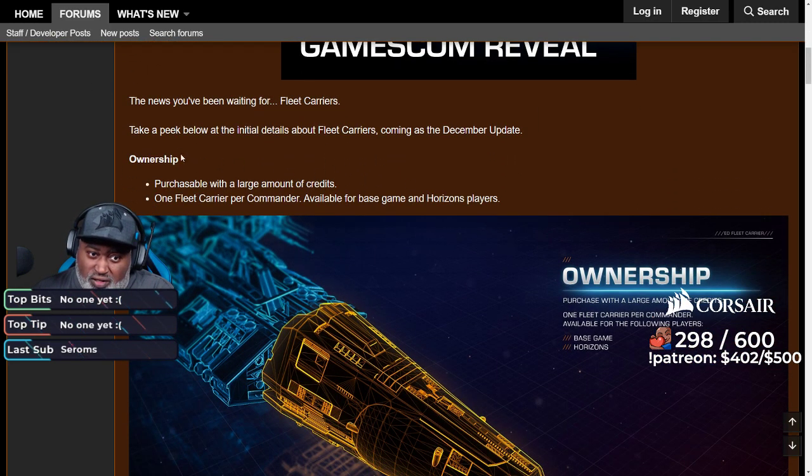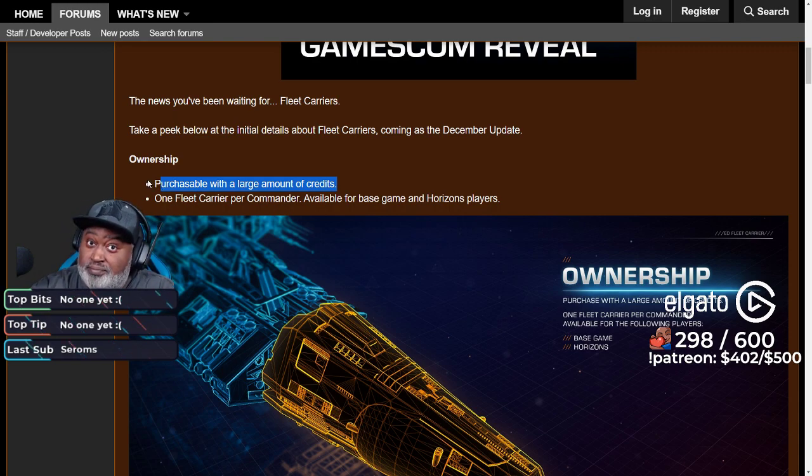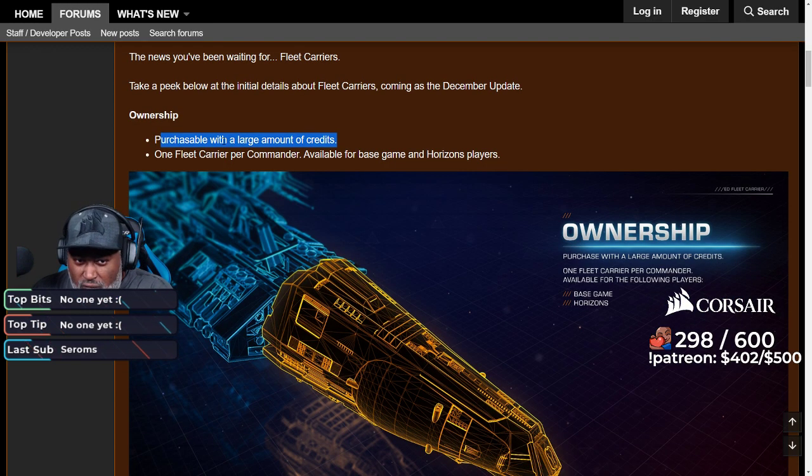So ownership — this is the first thing. Fleet carriers coming in their December update, purchasable with a large amount of credits. One fleet carrier per commander. Available for base game and Horizons players. Plenty of players are speculating how many credits is a large amount. I'm thinking multi-billions — minimum 10 billion, minimum.